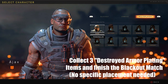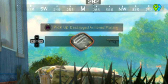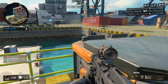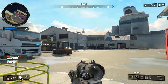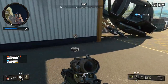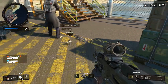You can unlock Ajax in Blackout by killing enemies that are wearing armor. If you destroy the enemy's armor and then go to their death stash, you'll find something called broken armor plating. Just pick it up and put it in your inventory. You're going to have to have a total of three of these, unless enemies didn't actually pick up their broken armor plating. Once you have three in your inventory, all you have to do is complete the game — you don't have to come in first, second, or third. You can die immediately after you have three and you should unlock Ajax.